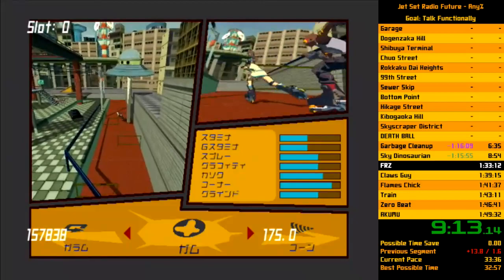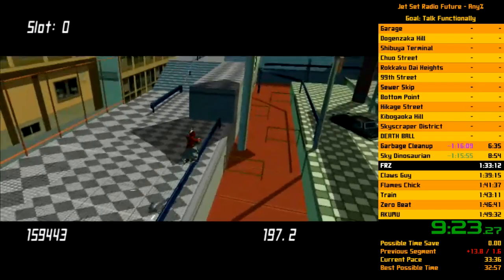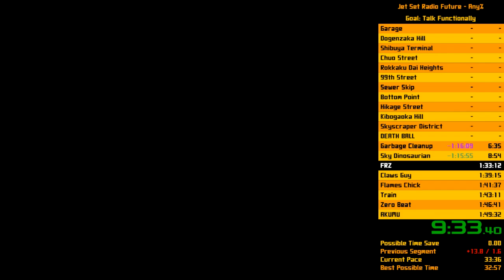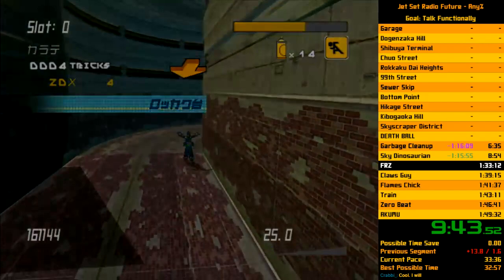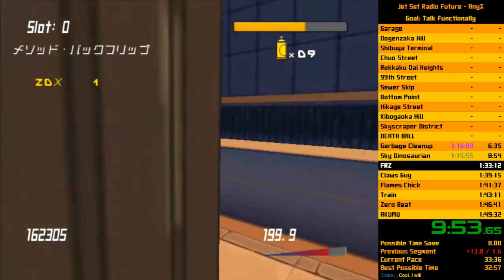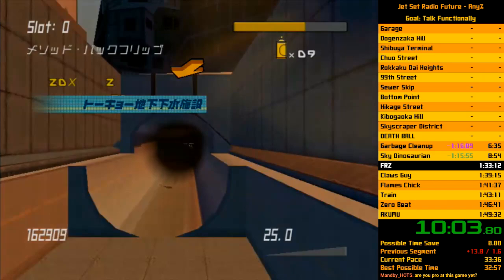Going to Clutch — you want to switch to Corn real fast, so it's another right-A input like we did to get to Gum earlier. The reason we switch to Corn is so we only have to do one character swap in Kibo instead of two — it's very minor, but it is a thing. You do that boost and shuffle enough times that it's actually important to know right when you can shuffle during this run.